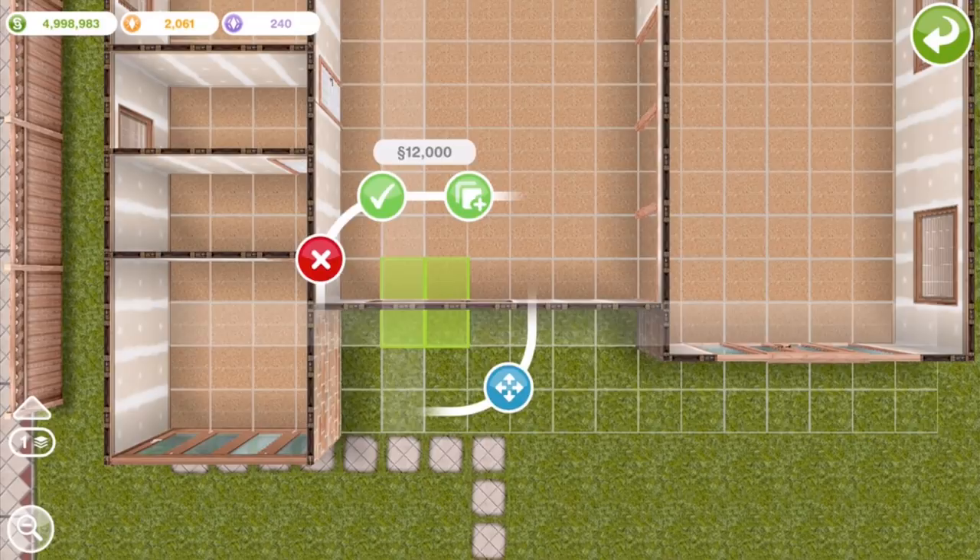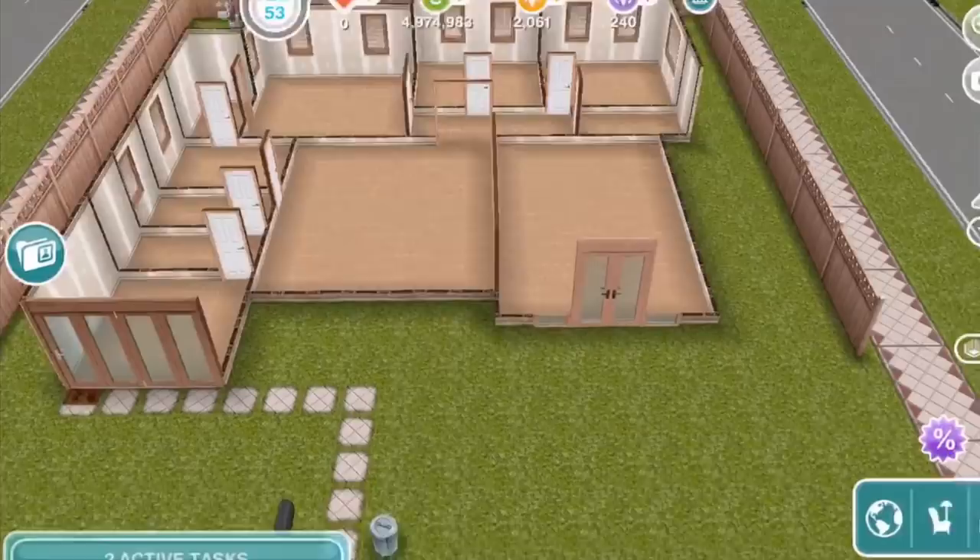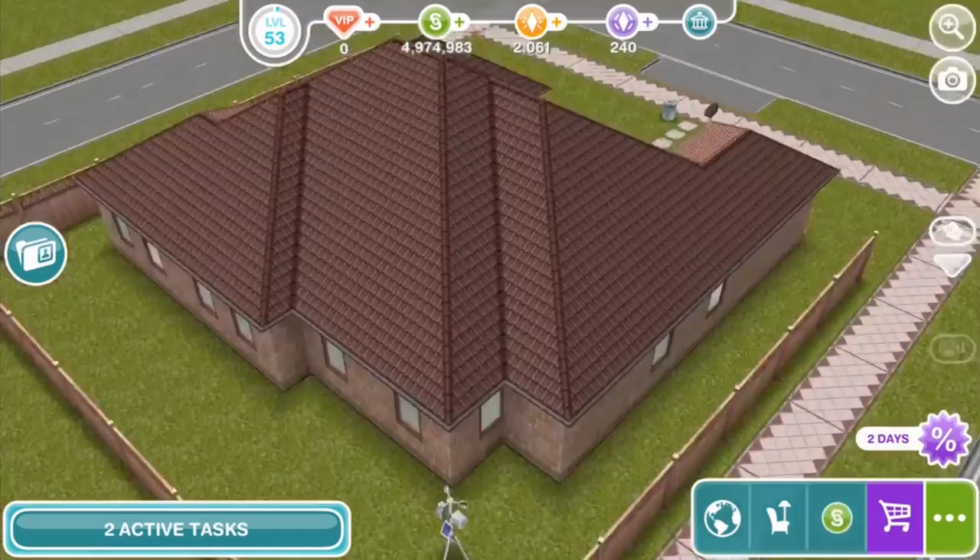And so now, with all the windows placed, here's what it looks like. You can use different windows and different doors depending on what you have already unlocked in your game or what you can afford.